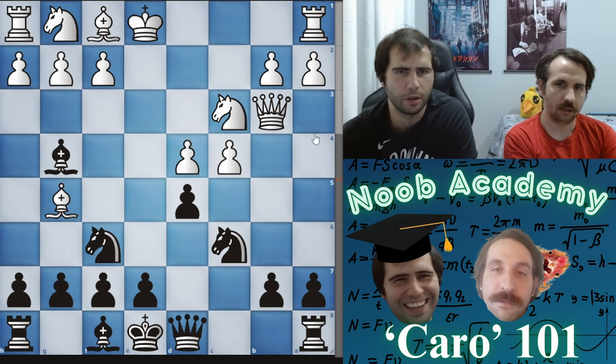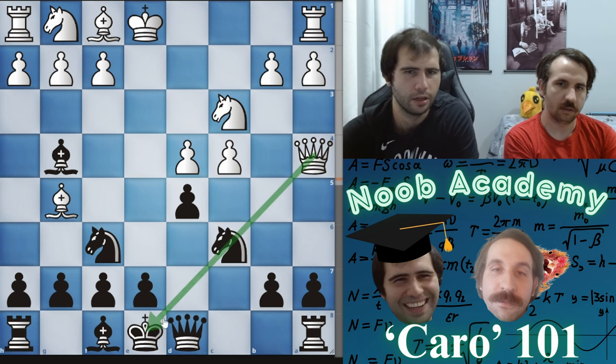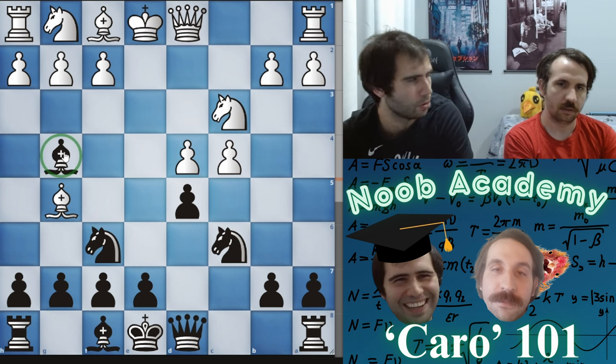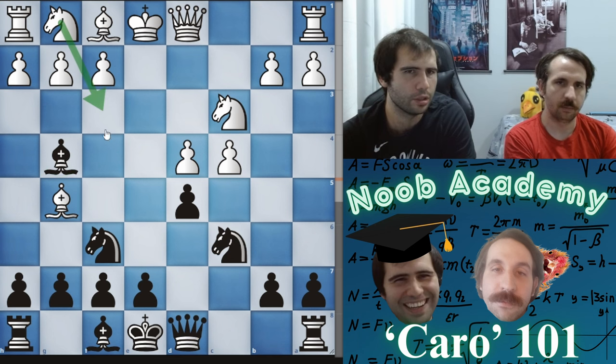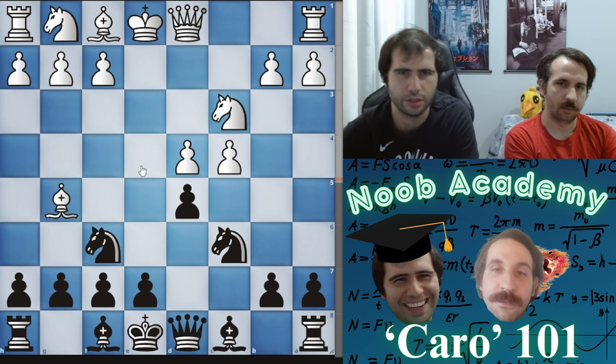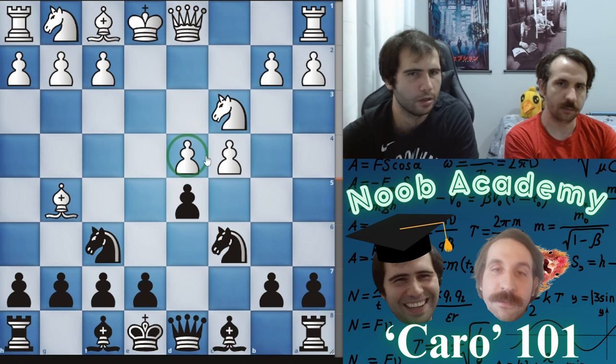Bishop g4 would not be good here — they might play queen a4. One of the tricks is that they might lay siege to this diagonal, which is why you do not want to develop this bishop too soon. When the knight was on f3 that was a more annoying pin for them and justified it, but here there's nothing to justify that move. Keep in mind their knight has not come to c3, meaning this pawn is weaker than before.